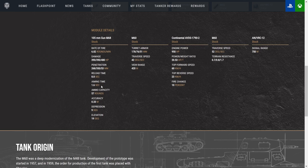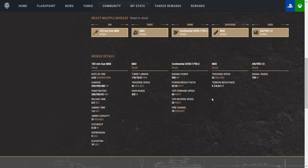Reload time is 8.8 base — you are able to get that down to 6.8. Rather than running a gun rammer, I prefer the extra concealment, so I run an advanced camouflage net. 57 rounds in total — that's enough to kill the entire enemy team. 0.33 accuracy; you don't need too many accuracy buff perks on this tank to make it usable. 9 degrees of gun depression and 19 degrees of elevation. That gun depression is going to allow you to work a ridge line extremely well.